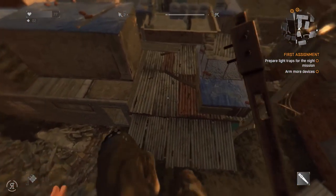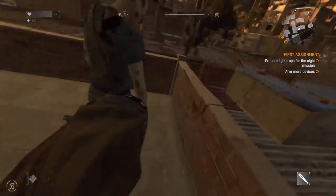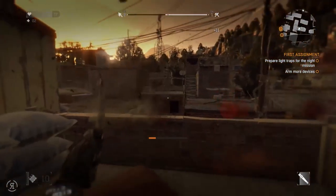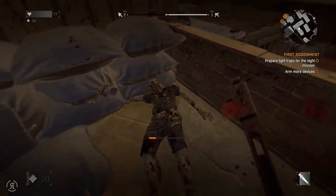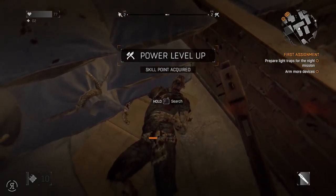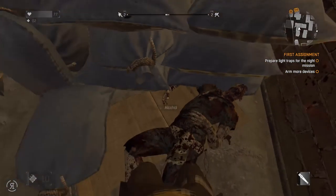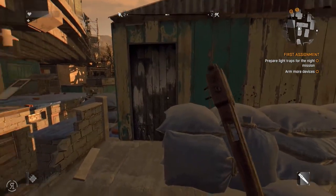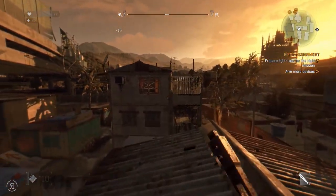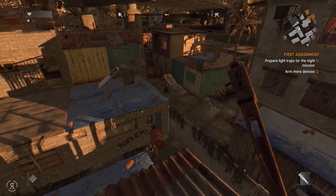We've actually leveled up our power — very nice. We've gained some more alcohol. I just need gauze, goodness me — gauze are very hard to come by by the looks of things. Let's try not to take too much damage — we only have two medkits after all. What is that over there though? There's just so much to look at and so much to do.